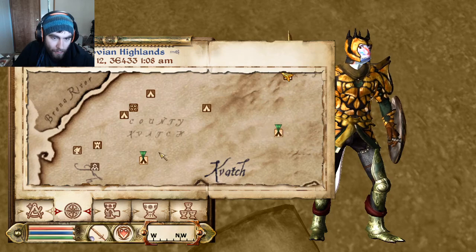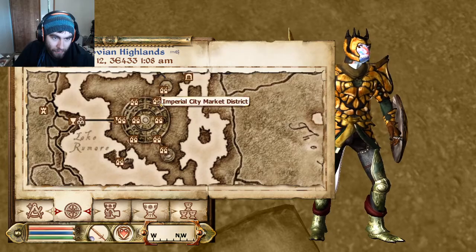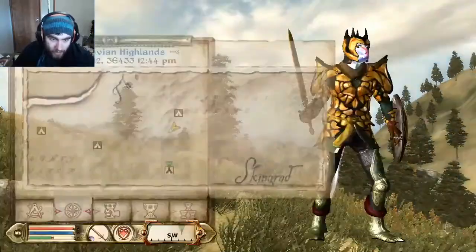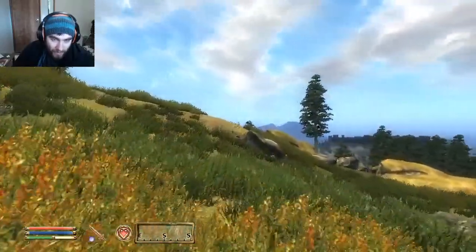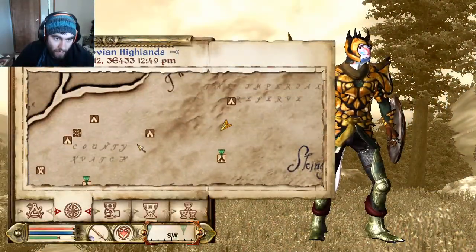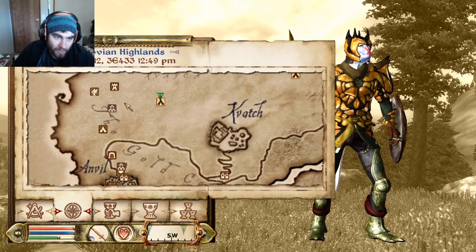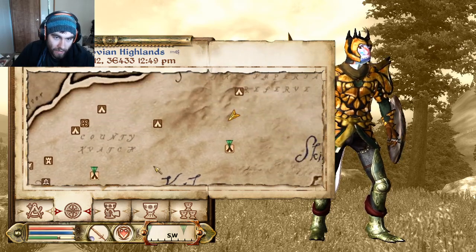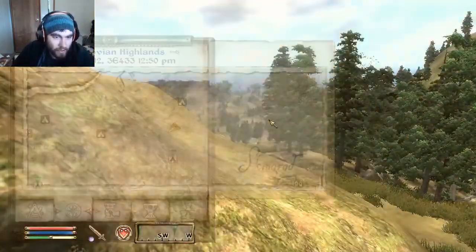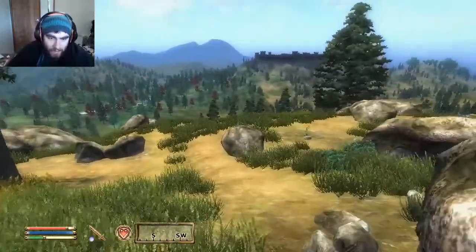Before I go to these camps, I'm going to sell off all of my stuff cause it's weighing me down. The Gold Coast — this whole section to the left of Skingrad is just gorgeous. I think this part of the map especially doesn't get explored a lot, this part and down here, because it's in between Kvatch — Kvatch is right there. No one just goes and explores around Kvatch. You explore maybe outside of the cities.